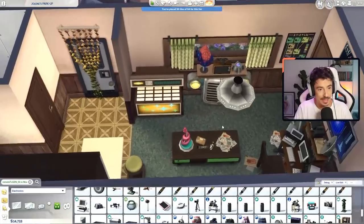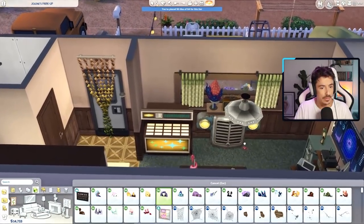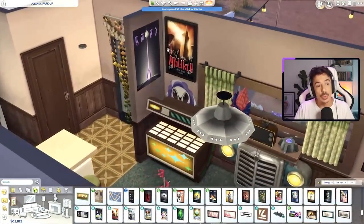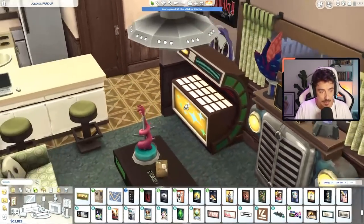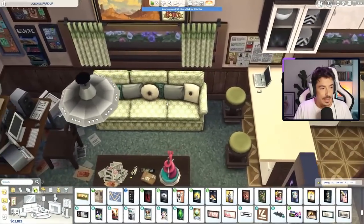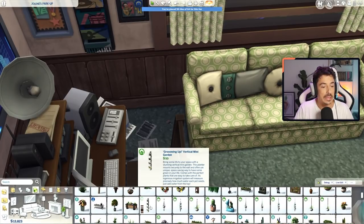I think there needs to be a picture up there - maybe something alien-y again. Why won't it let me put that on the wall? Let me find some pictures. Found a few more alien-esque pictures. This looks like the attack of something. This little creepy one behind the jukebox - I'm here for that. I also gave her a laptop - forgot to mention this. Just thought she would like a little laptop to do her whatever on. I think I'm going to keep the sofa where it is, but I do want a plant in here. Just a normal tall looking plant would be lovely.